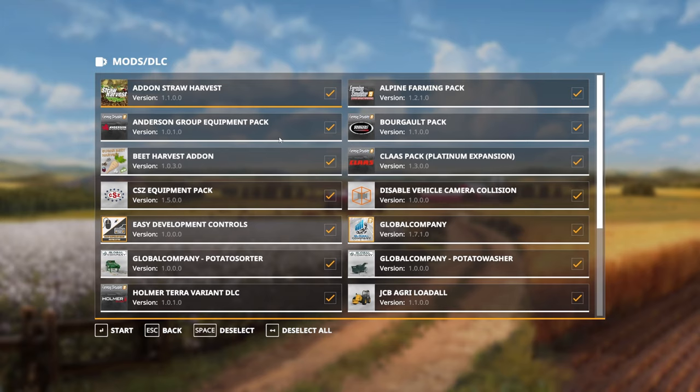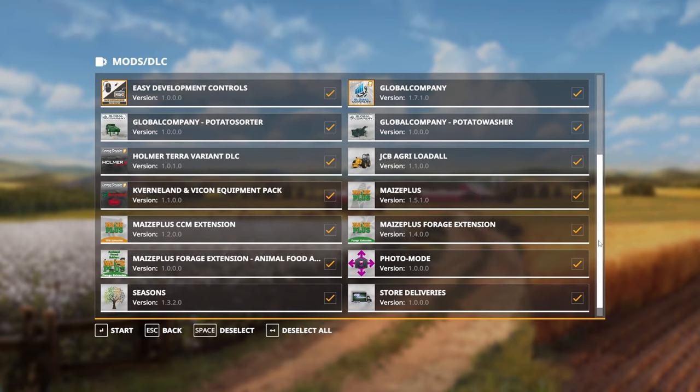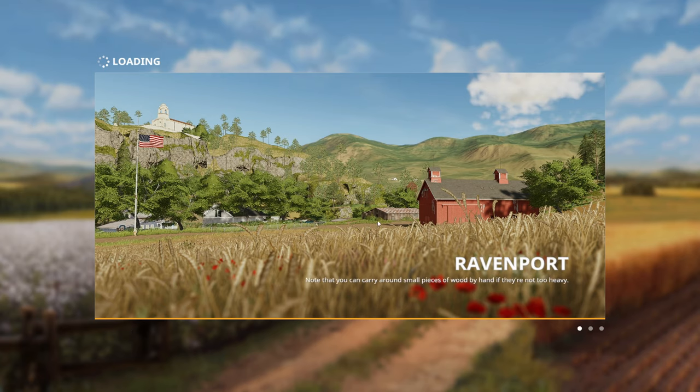The big problem with whether a map will work with Maize Plus is whether it has enough height types. Height types are things that can exist on the ground. Base game maps have 32 height types available, and about 23 of those are used by the game. Mods like Straw Harvest, Beet Harvest, Global Company, potato washing and sorting, and Maize Plus all increase and take up some of those 32 possible height types. Seasons also takes up some of them.